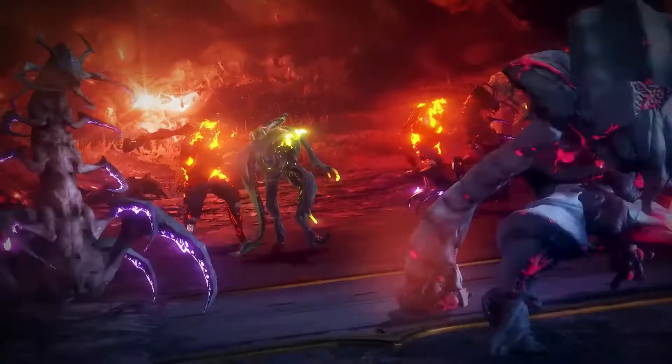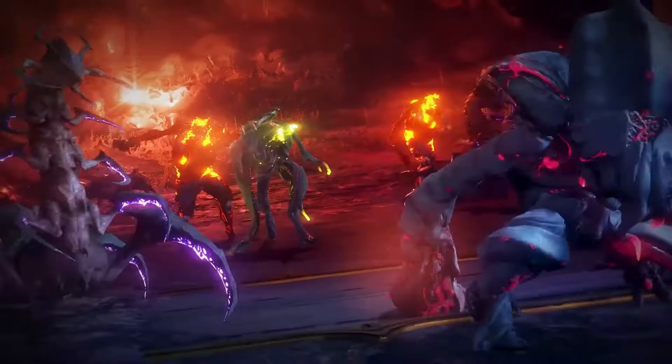Here we also see the two new infested enemies clearly with new areas. It looks like they might meld the Granum Void and the Orokin, which would be a cool Granum Void squared type beat, but I highly doubt that. Just look at how cool that looks though — a reverse scorpion enemy and an Atlas crusher infested thingy. I don't really know how to explain that thing.